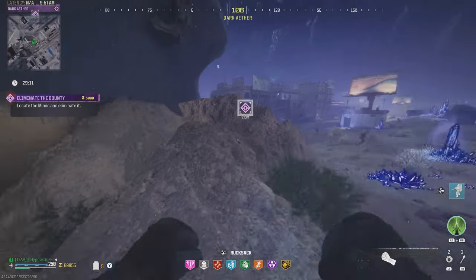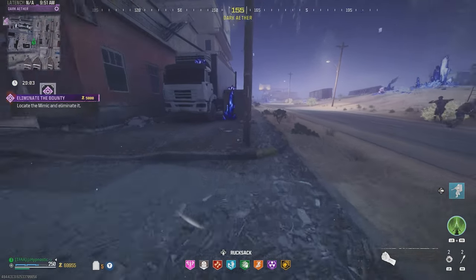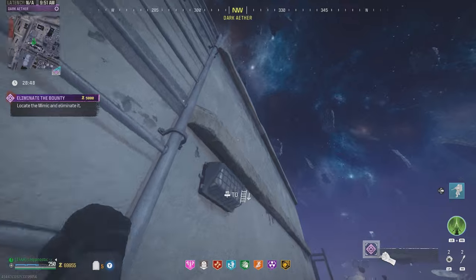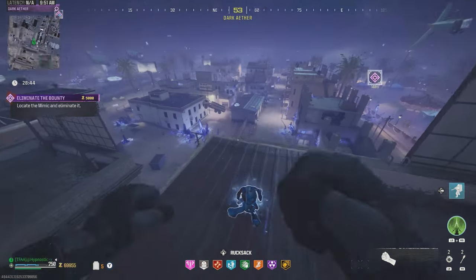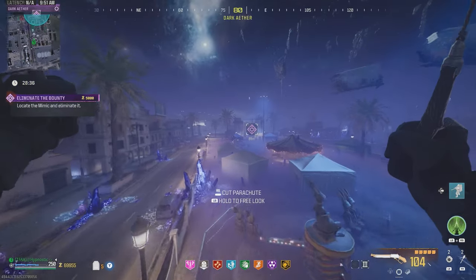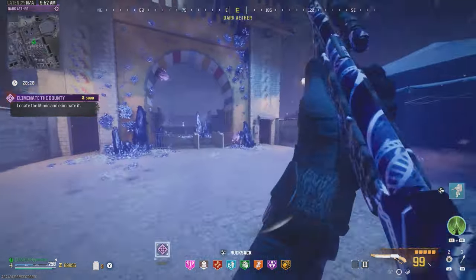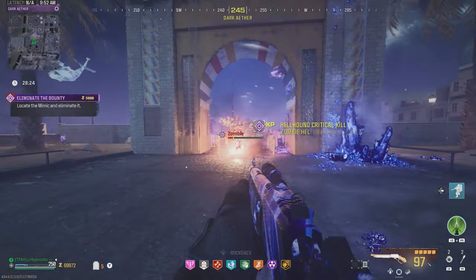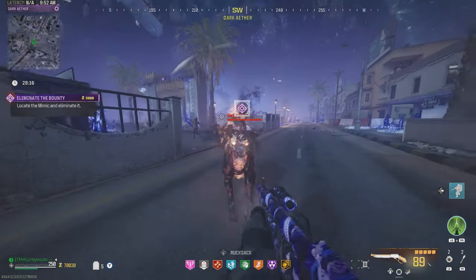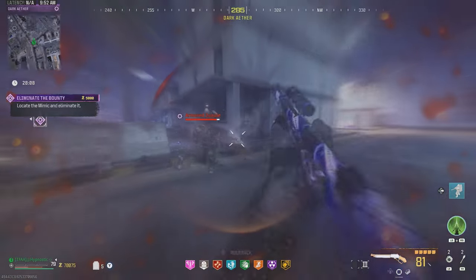We should be able to climb up here and parachute over there from this rooftop. For those of you new to the new Dark Aether, this is actually where we find the second contract — that's going to be the Outlast contract, but we'll get to that in a bit. Let's parachute over towards this mimic. Mimic's way over there — hit a shot on him. We'll have to take out those dogs because they'll catch up to us. Not as much damage as I would have liked.